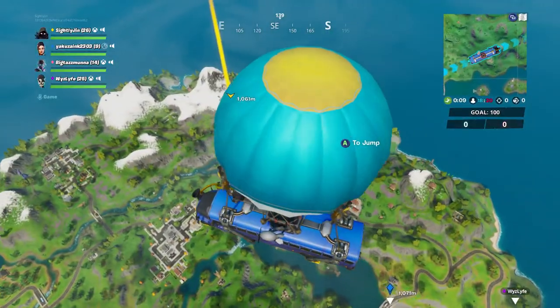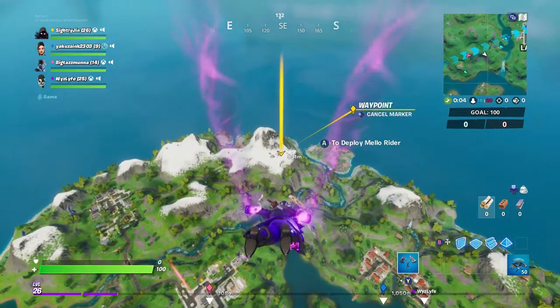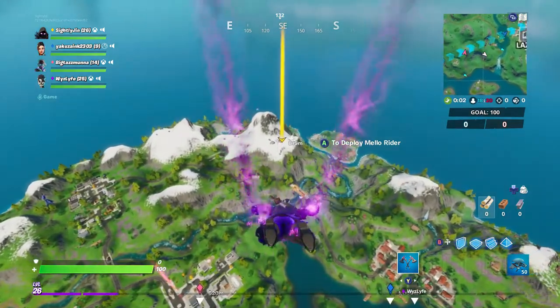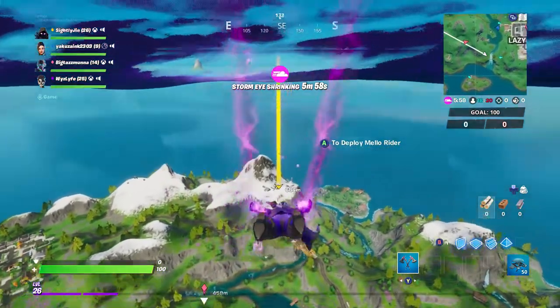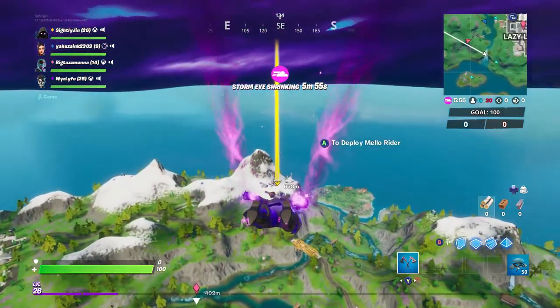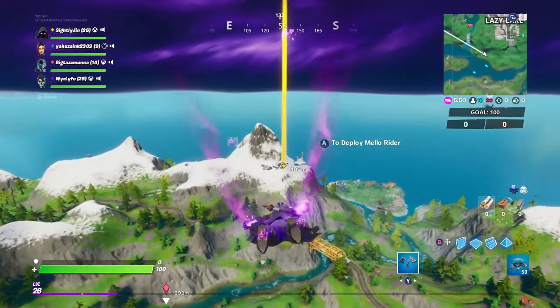There's basically only one snowy area, and this snowy area has a medium-sized building with a big huge satellite dish on top of it. This is the weather station. You also had to come here when you had to find landmarks for week one, so go over here to the weather station area.